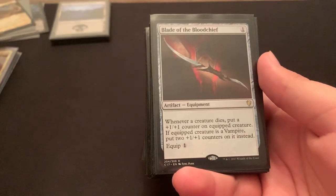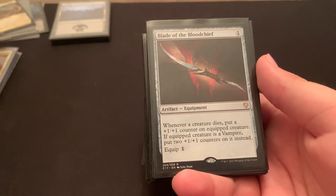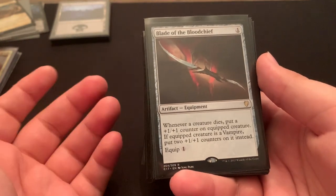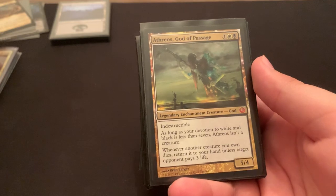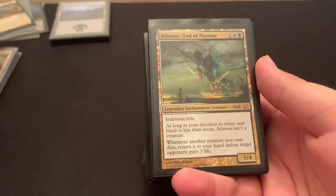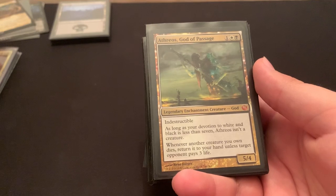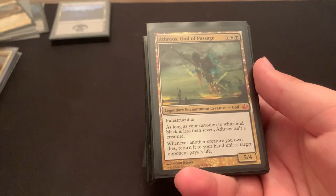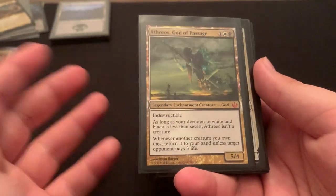Orzhov Signet — Signets are good. Blade of the Bloodchief — 1 mana, equip 1. Whenever a creature dies, put 2 1-1 counters on the equipped creature if it is a vampire — and there are only like 1 or 2 non-vampire creatures in the deck. Athreos — he hardly counts as a creature, let's be honest. Basically says: whenever another non-token creature you control dies, return it to your hand unless target opponent loses 3 life. Worst case scenario, your opponent says it's dead and loses 3 life. Best case scenario, they don't pay the 3 and you just get it back and cast it again. Also sometimes he's an indestructible 5-4.